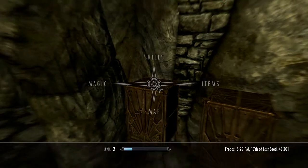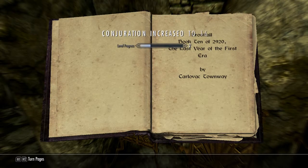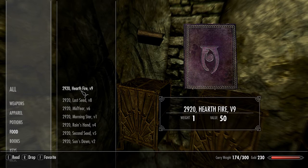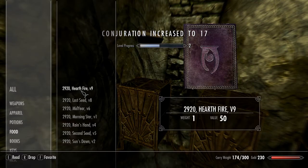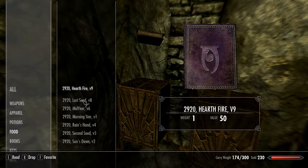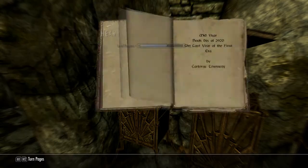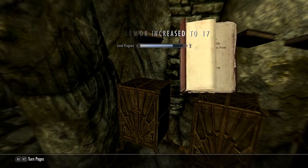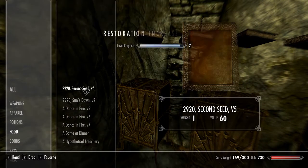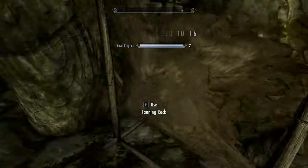These are the ones you want. Just keep reading all those books and your level will progress — drop it, read it, back; drop it, read it, back. There we go — that's all the skill books done. You can level up pretty high with this stuff.